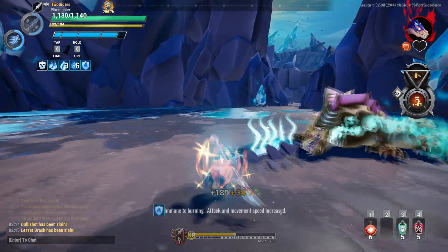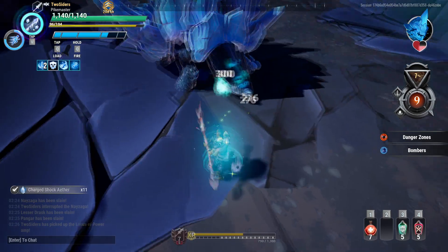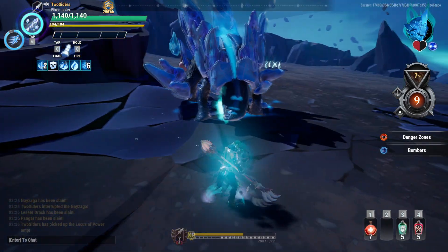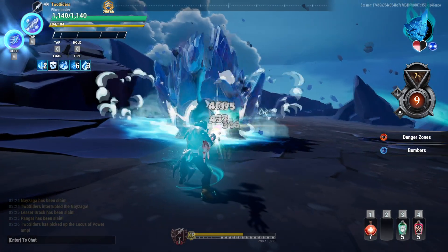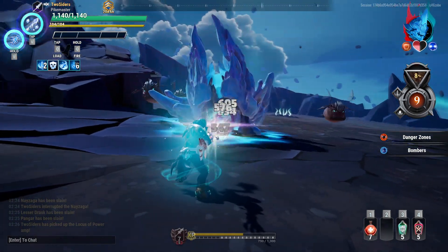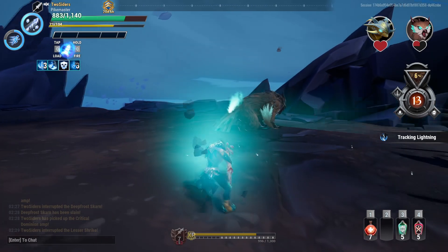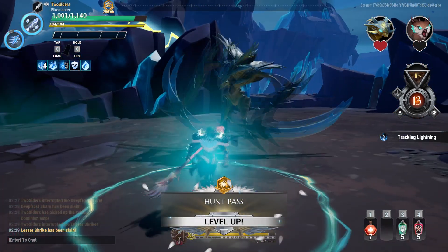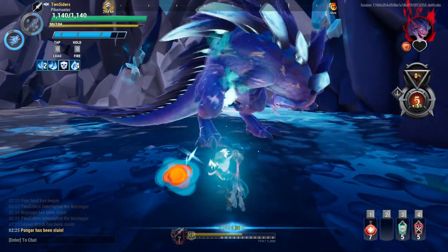Unfortunately, you must use the slashing attacks at some point to build the weapon meter efficiently. If you don't want to worry too much, what you can do is charge your weapon first by just ignoring the recycle completely, then start going for the wounding and start paying attention to the recycle buff.